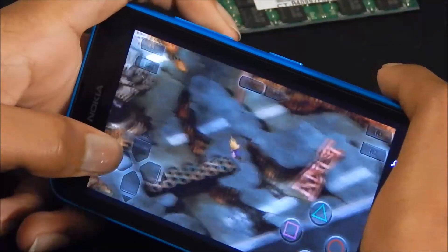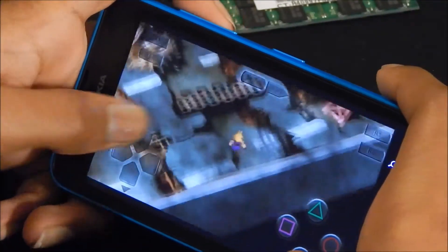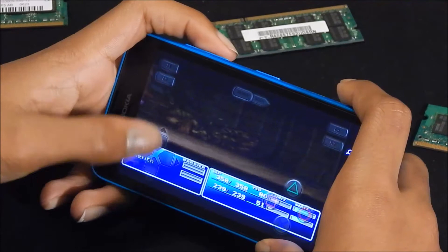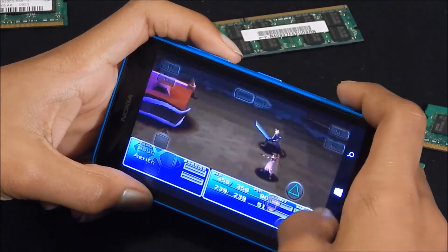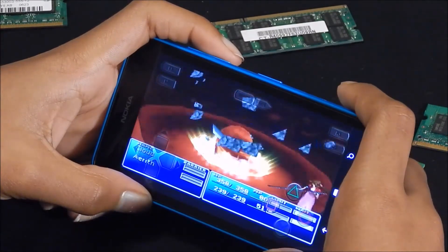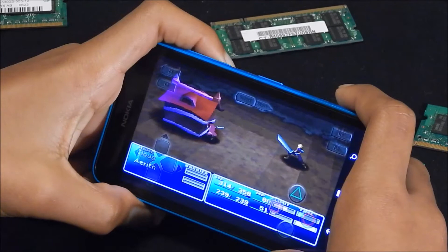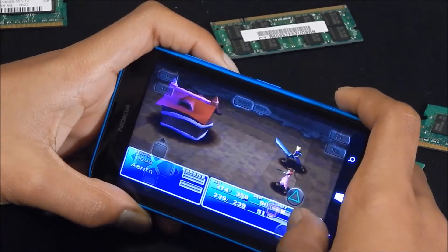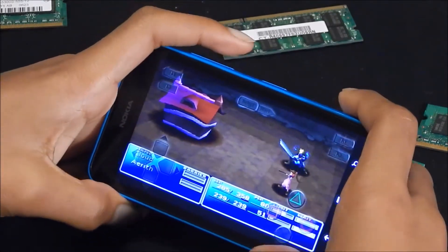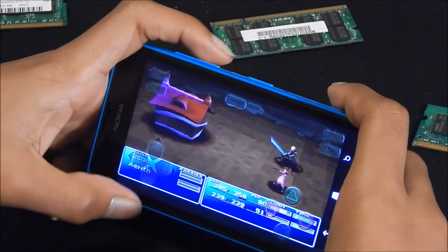Right now I'm trying to get back to Sector 7 by going through Sector 6 and Sector 5. Right now I'm in Sector 5 and I'm going into a battle. I'm fighting what I think is called the Devil House — I'm not sure exactly the name of it, but it was something like Devil House or Devil Home, something like that.